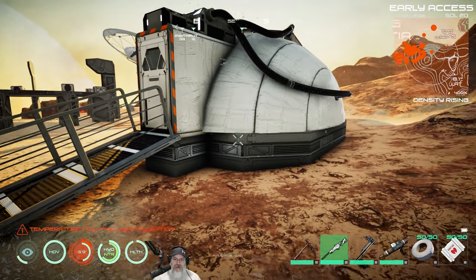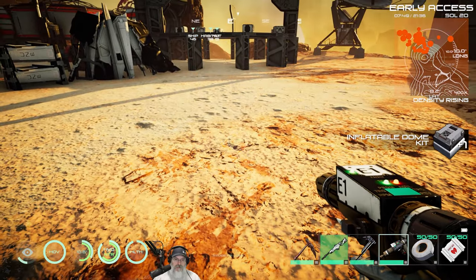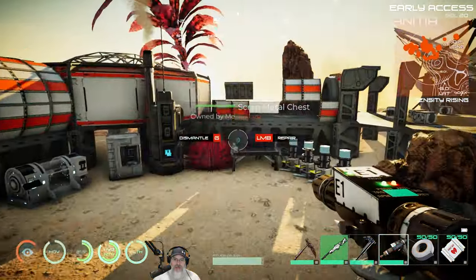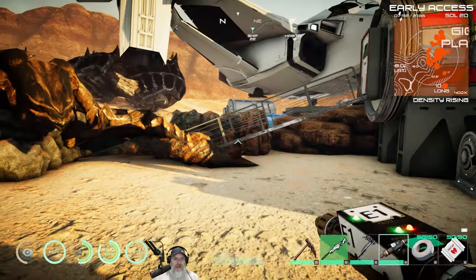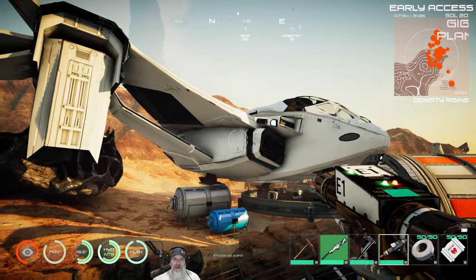Between getting back in the cabin of your ship and using the dome, both of those will replenish your oxygen. Why are we bringing the tanks then? For emergencies — we're going up into space and you just never know what might happen. We're bringing them just in case, but we shouldn't have to use them.